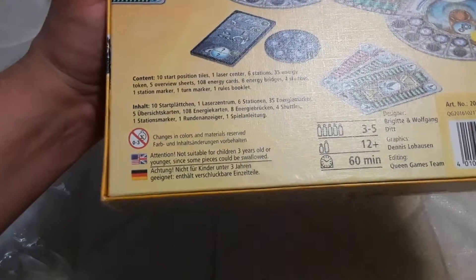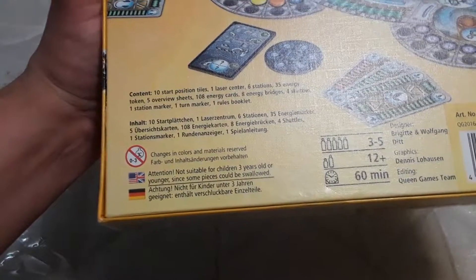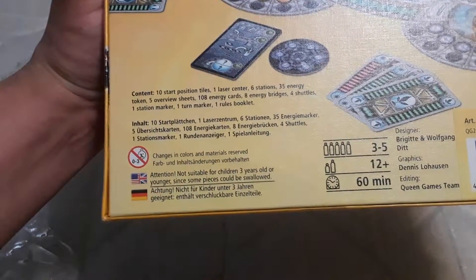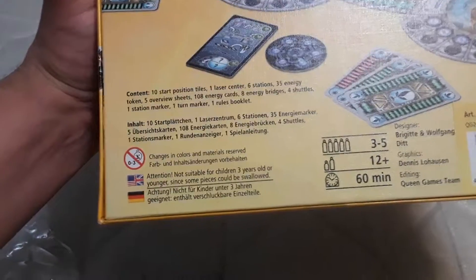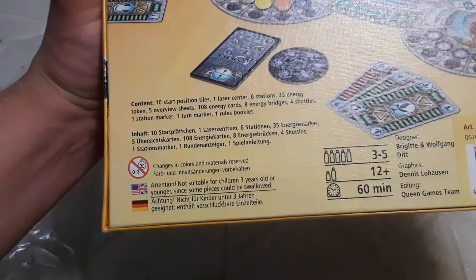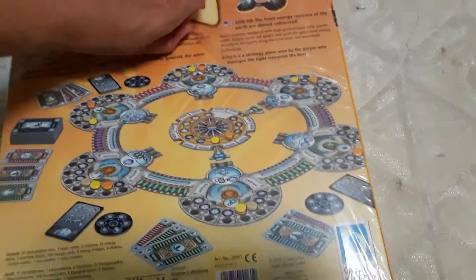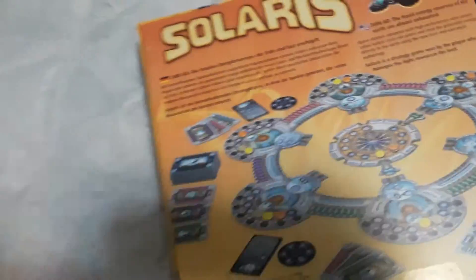Contents: 10 start position tiles, a laser center, 6 stations, 35 energy tokens, 5 overview sheets, 108 energy cards, 8 energy bridges, 4 shuttles, 1 situation marker, 1 turn marker, and a rules book. And it looks like we have everything in both English and German.